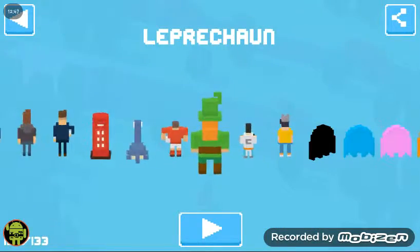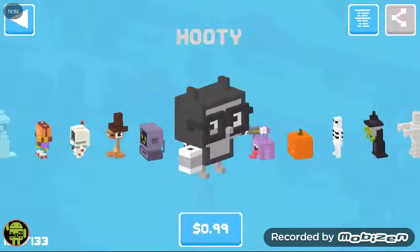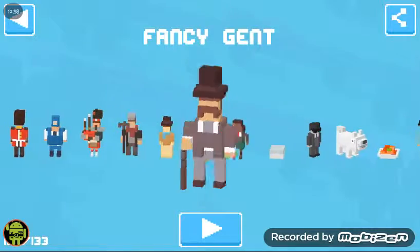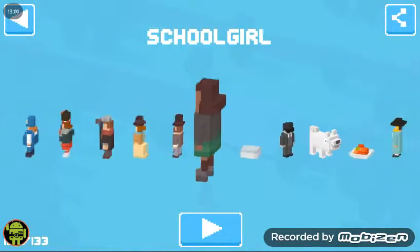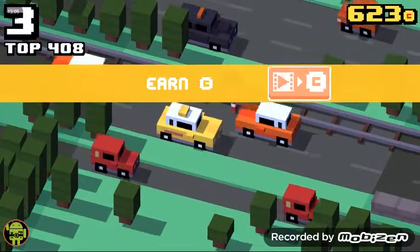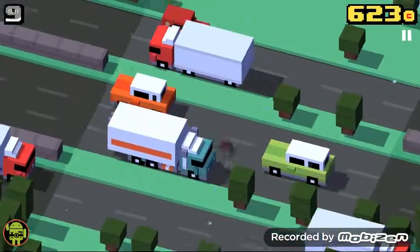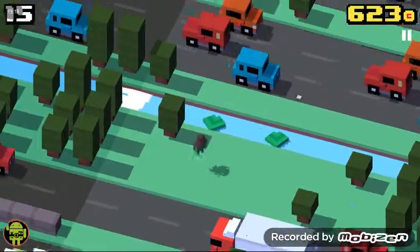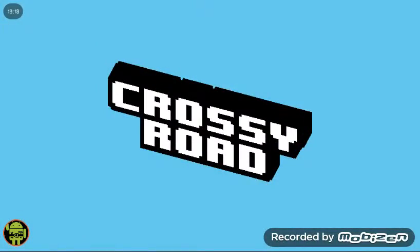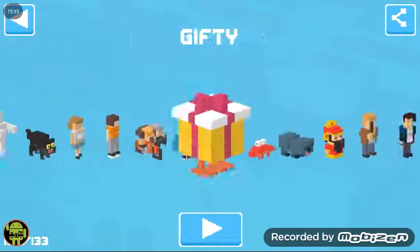Next character is the Leprechaun. To get the Leprechaun, you have to play with one of the UK characters again. I'm going to play with the School Girl. What you have to do is find clovers — specifically a four-leaf clover. Once you collect one of those, you will get the Leprechaun.